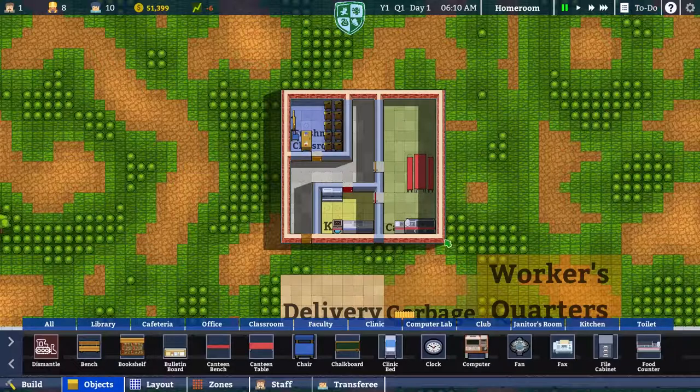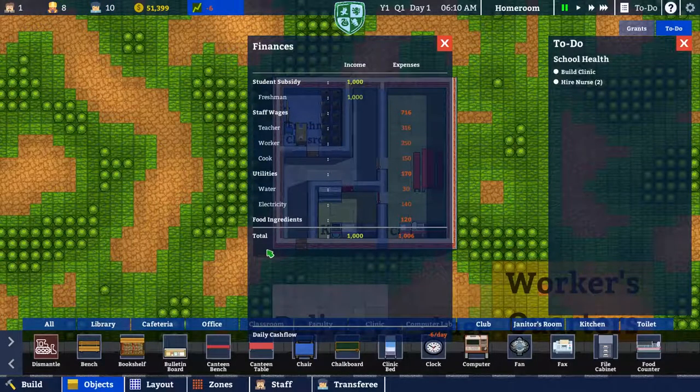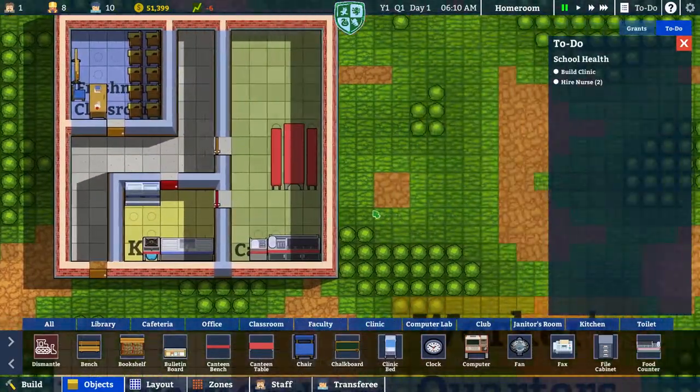In this episode we have to set up a clinic - we got the grant for the clinic. We have our 10 students and apparently 8 workmen now. We are running a deficit, which is kind of a bummer - probably because we overbuilt. We're going to want to try to expand our student area quickly.